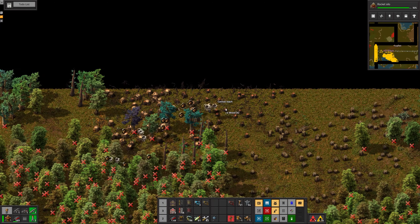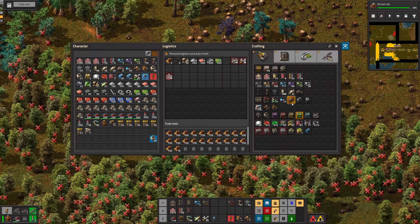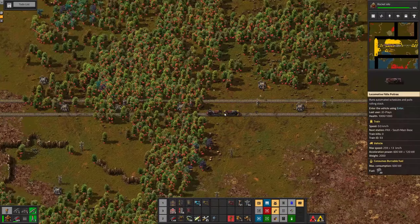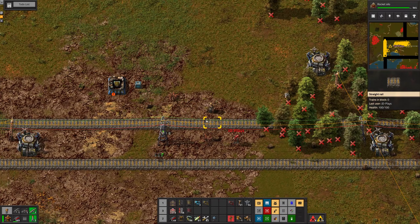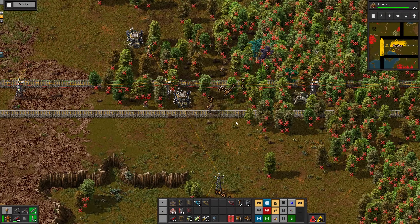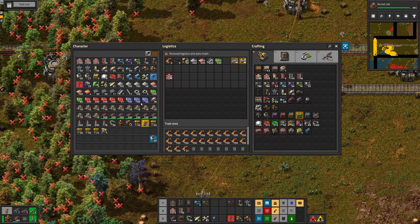Do you have any steel? 47 — can I have it? I want to make a cargo wagon so I can dump wood in it for us to take back. Sure, I can meet you there because I don't have any iron. I think I've got the iron — okay, that goes in there and then we want one of those.